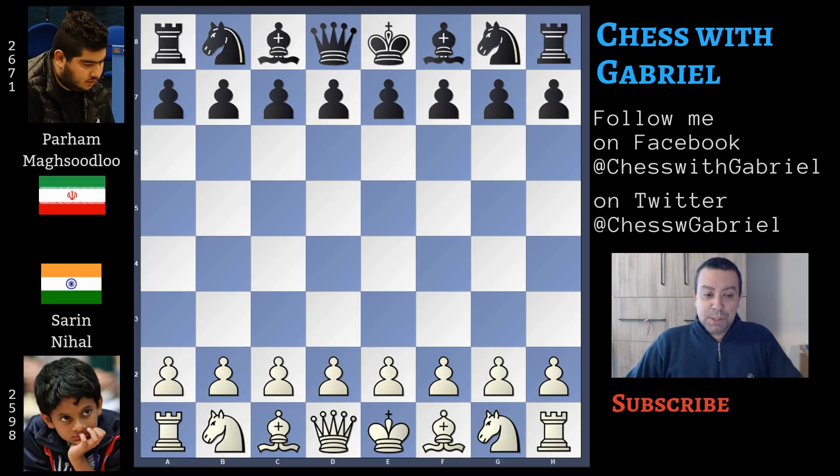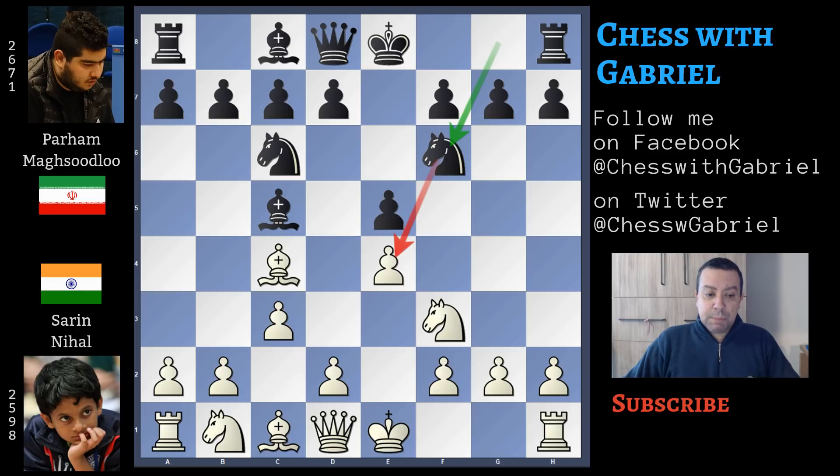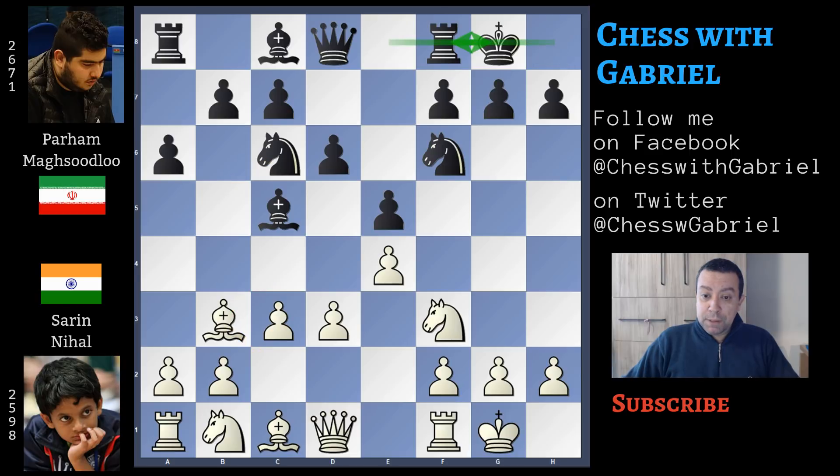Nihal with the white pieces opens with e4 and Magsoudlu answers with e5. Knight to f3, knight to c6, and bishop to c4. Bishop to c5 — the main line — c3 and knight to f6 attacking e4. Here comes d3, a6 to bring some room to the bishop, short castle and d6. Because e5 is already protected by the pawn and a6 is controlled on b5, it's time for white to bring back the bishop. Nihal plays bishop to b3, so in case of knight to e5 the bishop can move back to c2. Short castle for black.